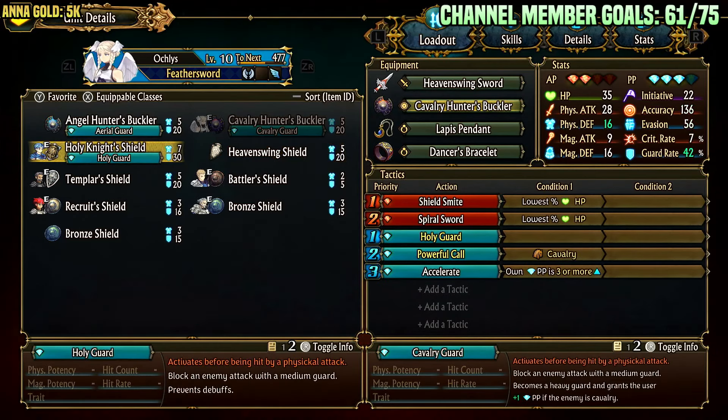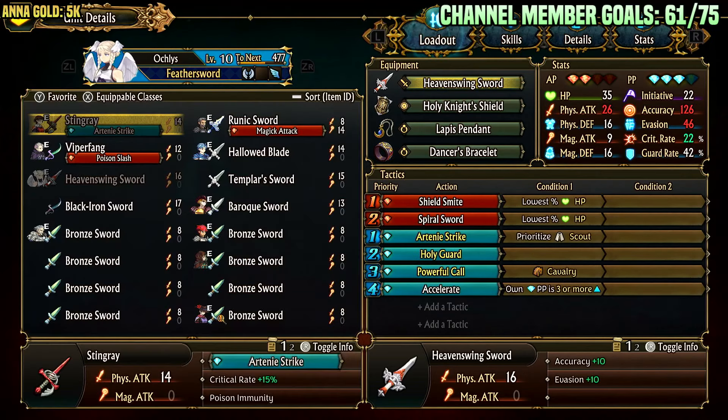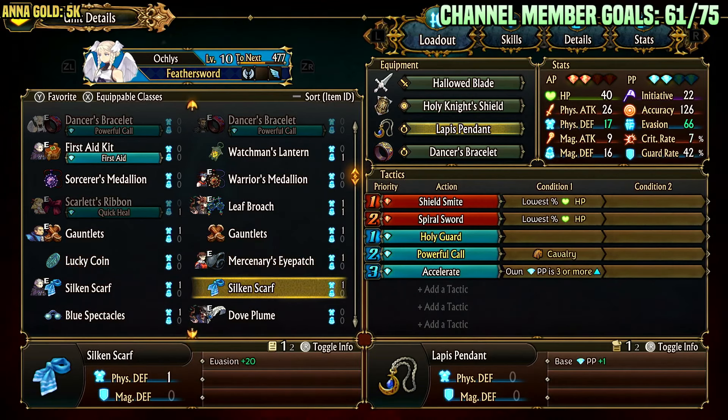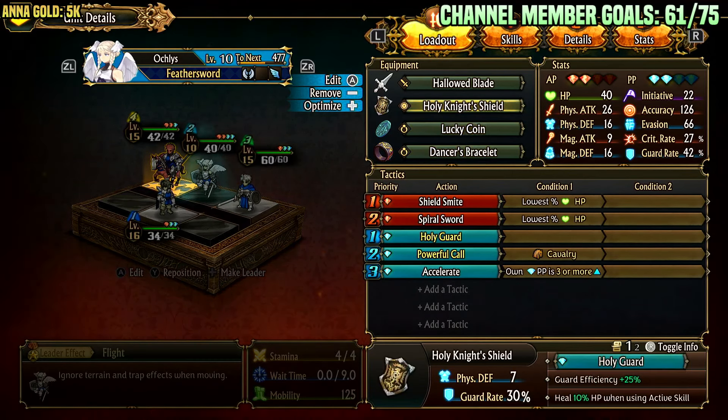You can also get her the Holy Night Shield, which is a constant source of medium block plus heals 10% when using an active skill, with passive increases to physical defense and guard rate. So she gets more defense, higher guard rate, and also heals 10%. If you run Holy Night Shield with Hallowed Blade, she heals 20% per active skill — and she does two active skills — so she heals 40% of her max HP per battle. That's pretty crazy, especially combined with her good evasion. You can also drop Lapis Pendant and run Lucky Coin for crit rolls while evading, or Silicon Scarf for just evasion.